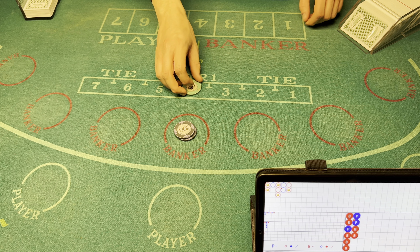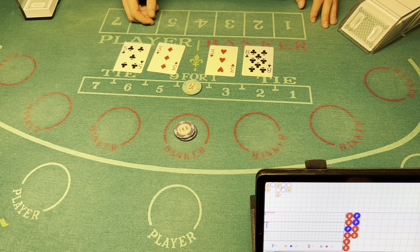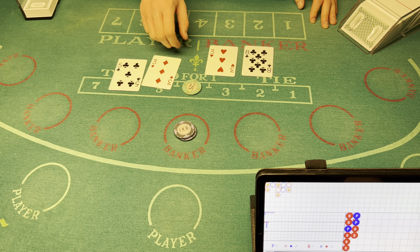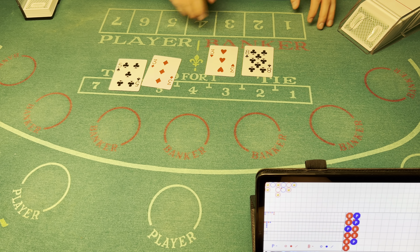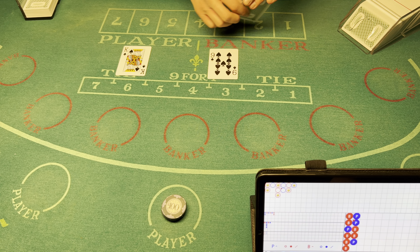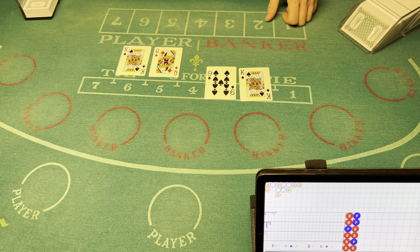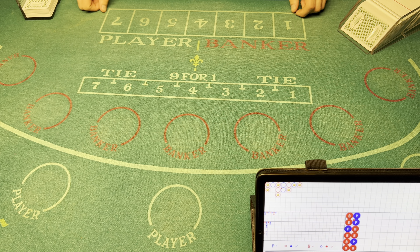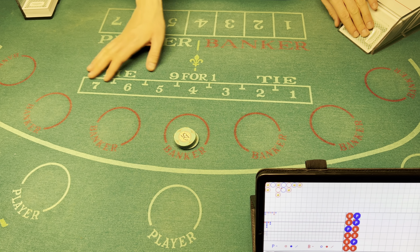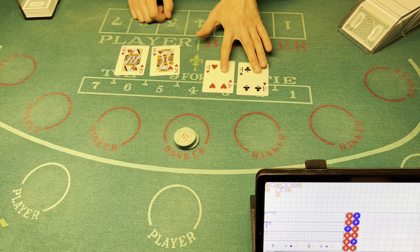Throw $25 on the tie please. Natural eight for the player — chop chop. Let's go $300 on the player. Natural nine — banker wins. Natural eight — banker wins. Let's just do $100 on the bank. Natural eight — banker wins.